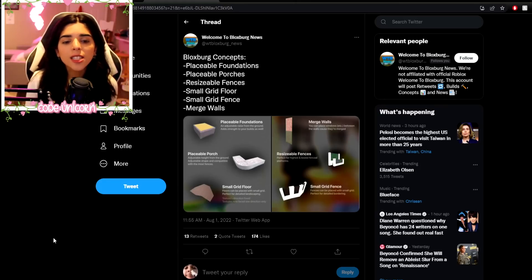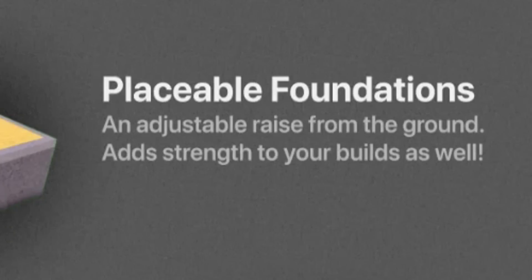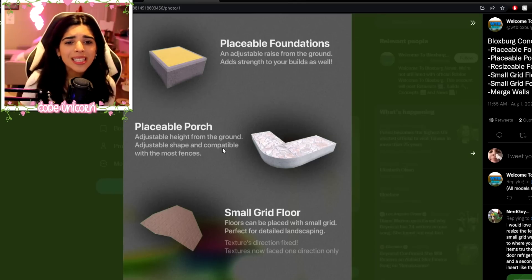Here are some useful concepts. I feel like whenever we talk about concepts, it's the same old same old, but here are some things that could be very useful for the building community and Bloxburg in general. We have the first thing: some placeable foundations — an adjustable raise from the ground that adds strength to your builds. I'm not really sure what this would exactly do to build strength; maybe if they had natural disasters it would make more sense. A foundation is basically what you put a house on in real life, so maybe they could put it in.